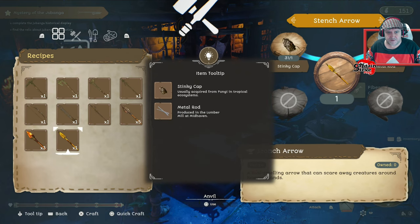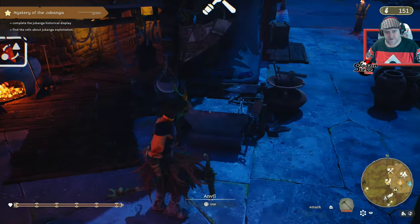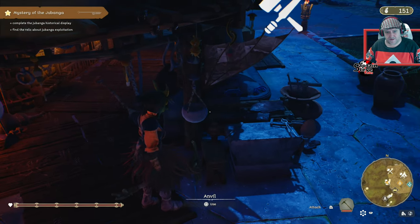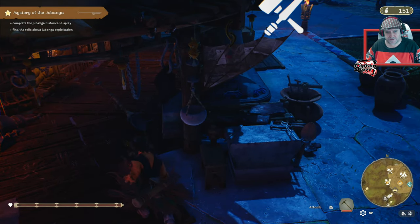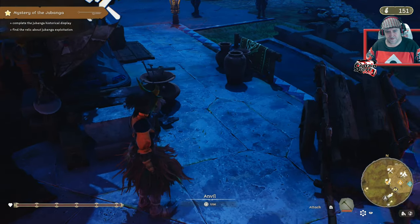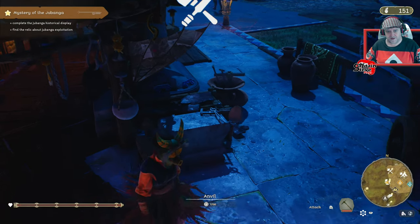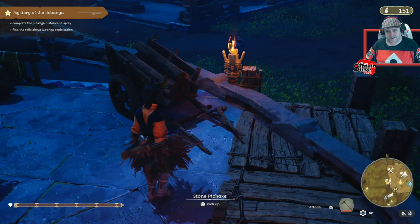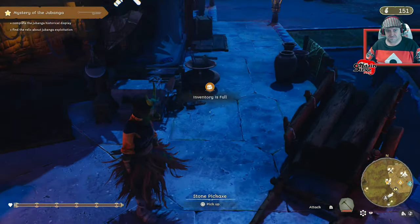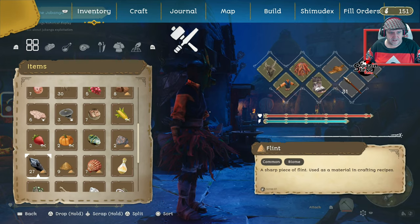That was harder than it needed to be. What the fudge is this — a stench hour? Okay, well we've got that done then. I dropped the other one somewhere around here — there, stone shovel. Where's the other axe I threw away? It's somewhere around there. Smelting forge. It's weird how you can then pick them both up. There we go, I've picked them both up.